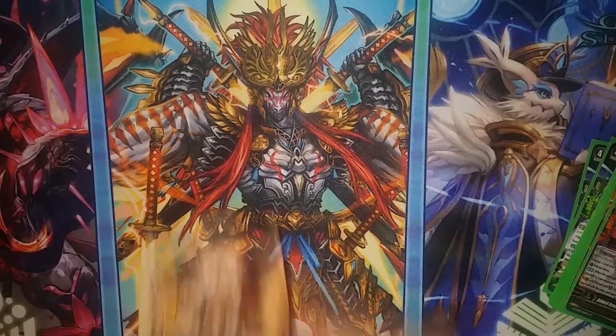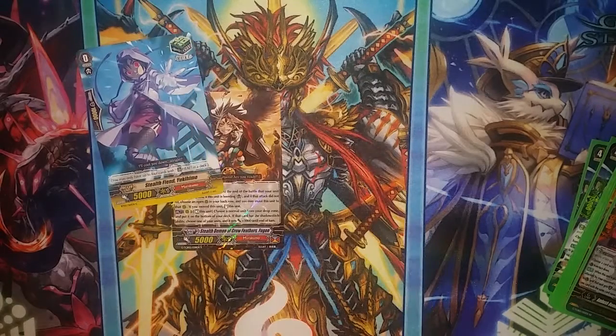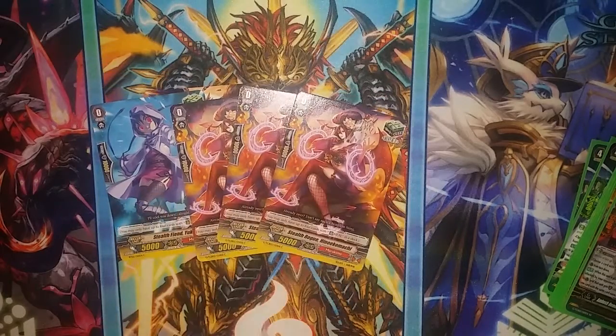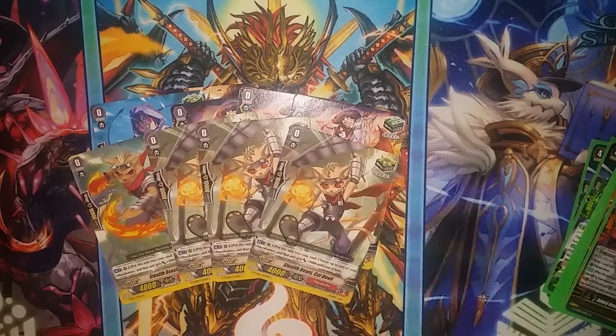First, we start off with the Forerunner Stealth Demon of Crow Feathers Fugan. We then have four heal triggers: one Stealth Fiend Yukihime, and three Stealth Rogue Hinoi Komachi — I think that's how you say the name. Then we go into Critical Triggers. We have four copies of Stealth Beast Cat Devil, which is quite nice.